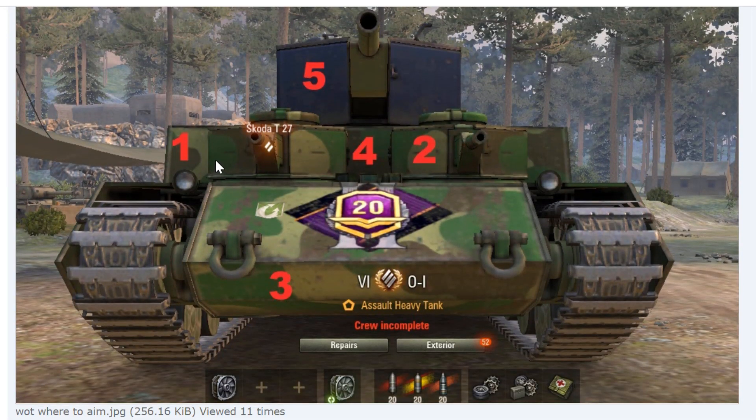Number one, on either side, is where you can damage the ammo rack because there's ammo stored beside there. Number two is the turret in the front — it has a hatch on top and a gun, and usually they're weaker armor. Number four is a flat plate; you want to hit flat plates because you want to be perpendicular — when there's an angle, you're more likely to ricochet or fail to penetrate. Number three is the lower plate, and there's a secondary lower plate which is even weaker. Number five is the turret — that's your last choice.